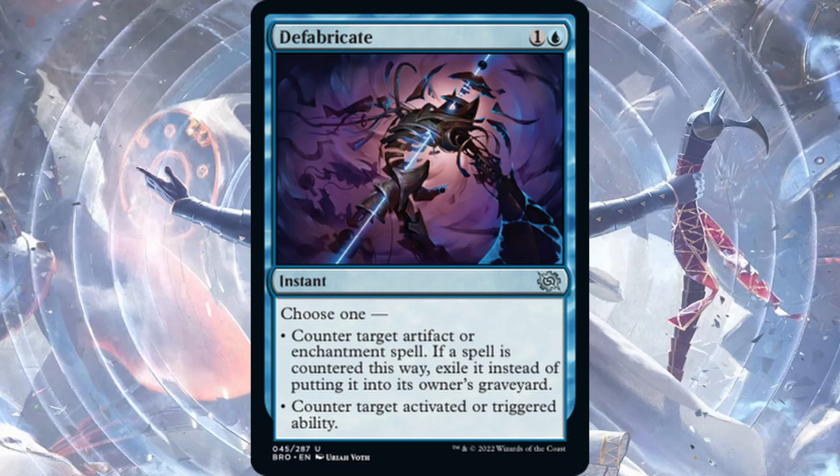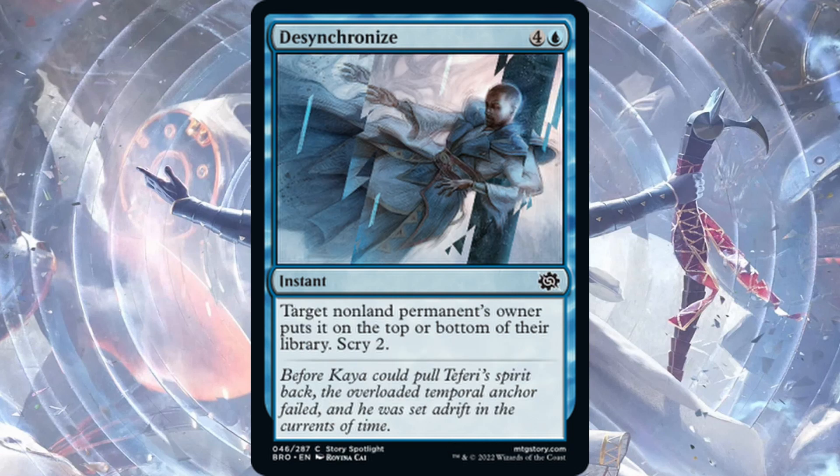Next is Desynchronize — four and one blue for an instant. Target non-land permanent's owner puts it on the top or bottom of their library, then Scry 2. Right now this is too expensive for standard constructed — five mana to bounce something to the library and Scry 2 is not where we want to be. Five is a lot in current standard, so this is probably a limited card.